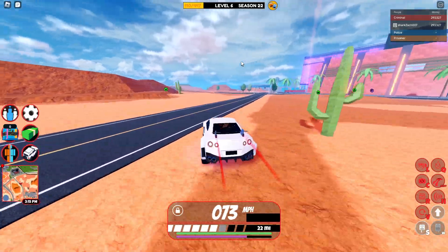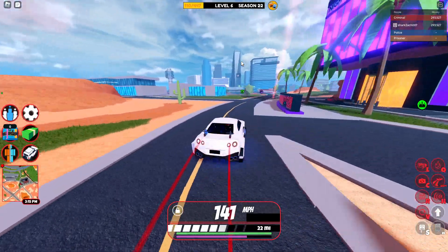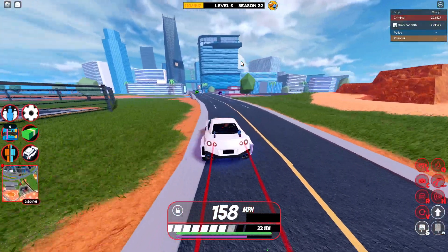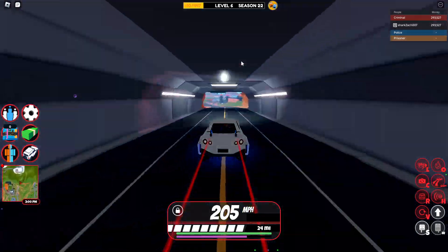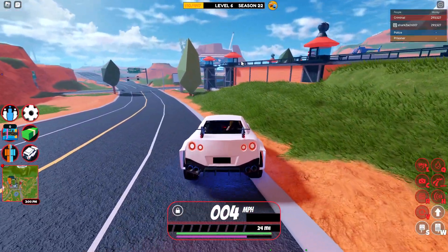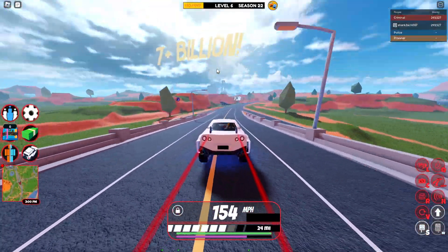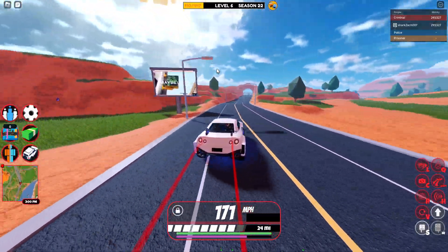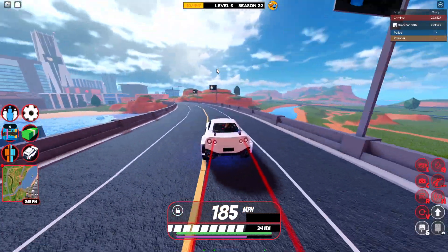Around that time. So for braking — let's say I want to stop after reaching 200 miles per hour. Let's get to 200, a little bit over that. Let's stop. The braking stops right away. The braking is really good on this vehicle — it can almost stop instantaneously when going over 200 miles per hour.